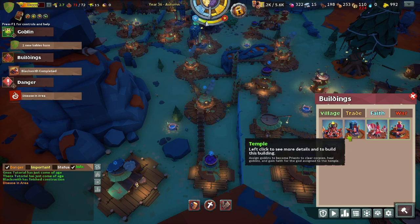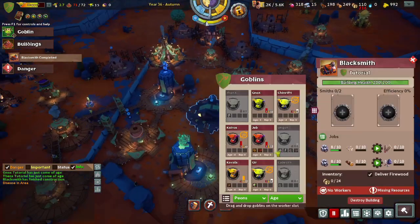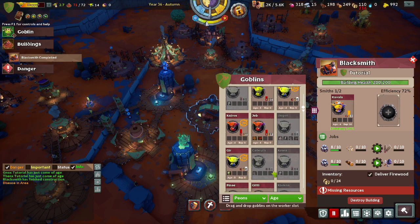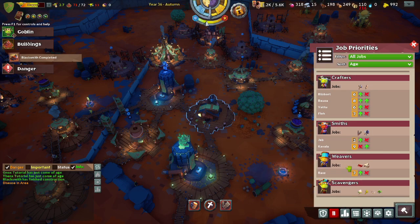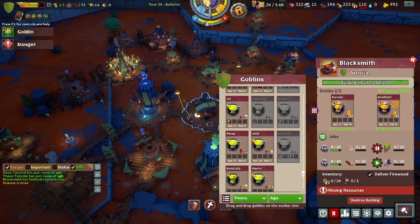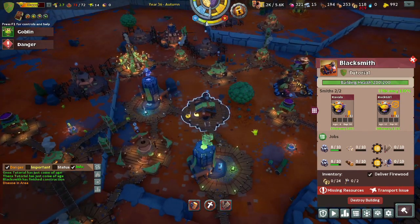Shiny is a valuable resource because it is also used for other things such as the shaman hut. So if you can get Shiny, you want to get Shiny. We need the best trade goblins we can get here that are not 30 years old. I'm going to set it so that one of you makes tools and one of you makes weapons. Rock girl, you are now doing this — we have good efficiency there. Rock girl makes weapons, Kabbalah makes tools. They both take bones and logs.